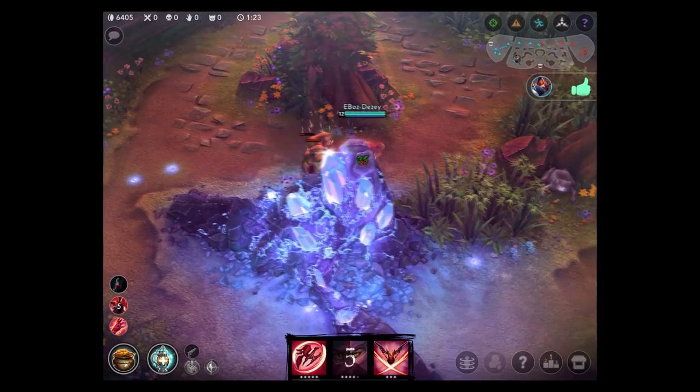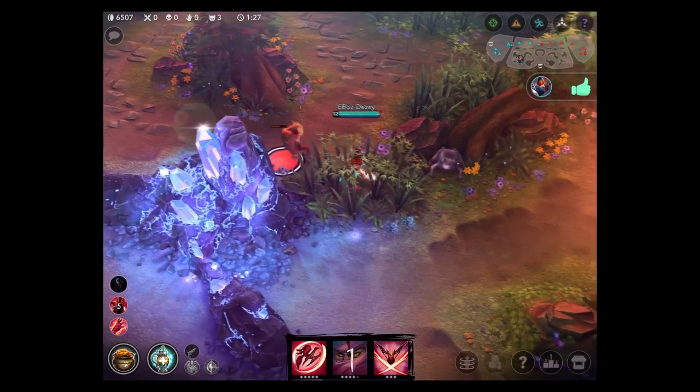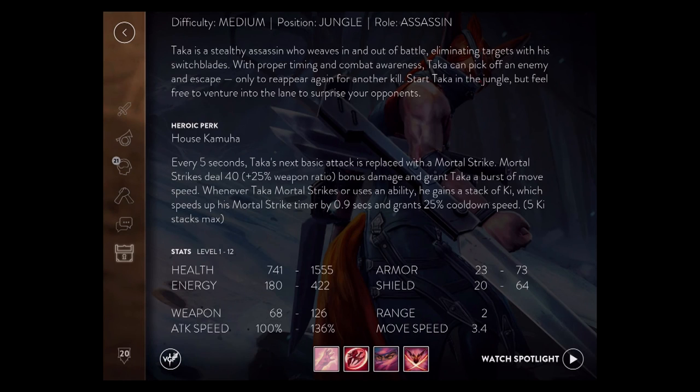Each stack of ki reduces the mortal strike timer by 0.9 seconds. At a max of 5 stacks, the 5-second timer is now refreshed every half second. In addition to the mortal strike itself, Taka's abilities Kaiten and Kaku grant 1 stack of ki, and his ultimate Retsu adds 3 stacks.